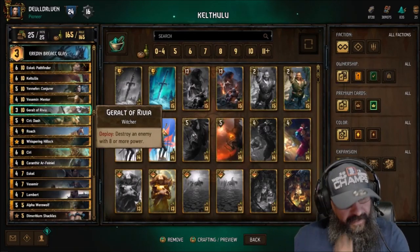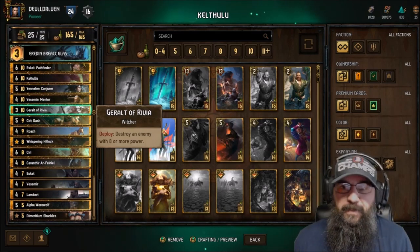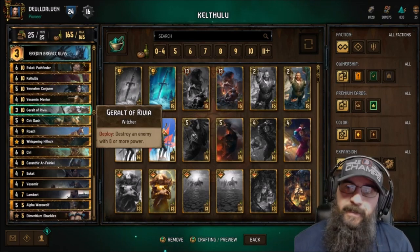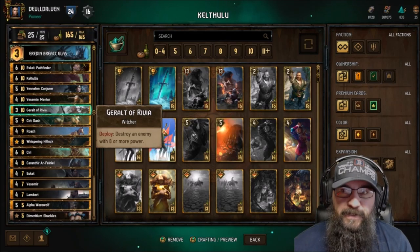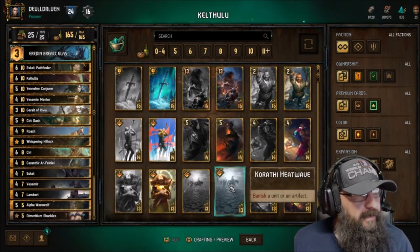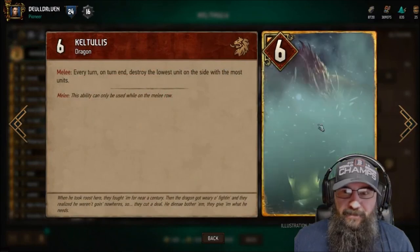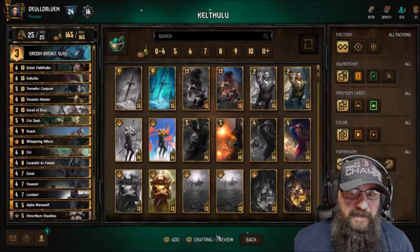Hey guys, what is up, I am double driven. Took a couple days off — I've been playing some Thronebreaker. What a good game, what a really good game. It's like 21st century choose-your-own-adventure books. I love it. I missed one golden chest so far and couldn't get it back, but other than that I've been getting some of the gold cards. I was able to get premium Caltheus, so I figured I'd put her in a deck.